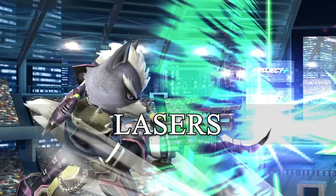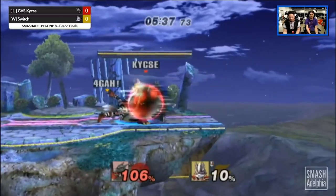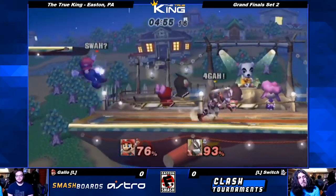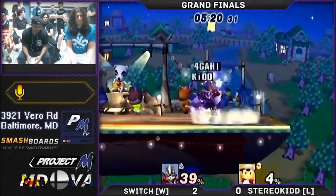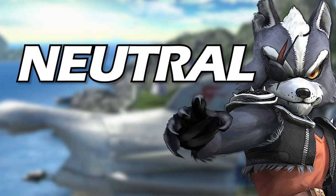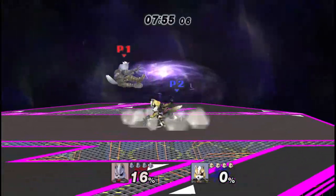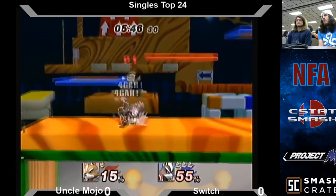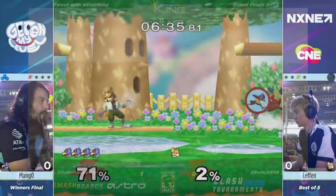Like Fox and Falco, you may cancel your shine and do all the fun shenanigans. Wolf's laser is the best projectile in the game — understanding its utility in Wolf's neutral is vital to his archetype. In neutral it's a valuable lockdown tool like Falco's laser, but unlike Falco, Wolf will more often true combo off of laser as it incurs more total stun. Wolf's laser is really good for both approaching and not approaching — laser will force a response from your opponent and Wolf can always have a response.